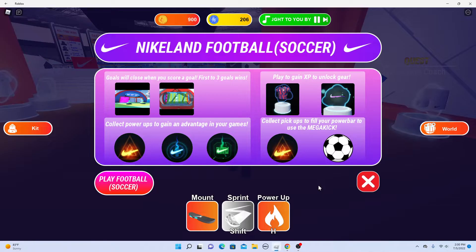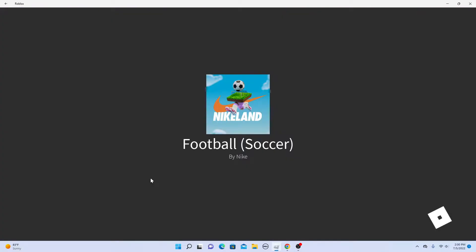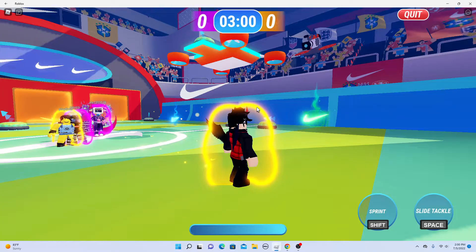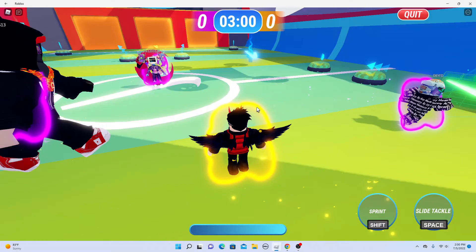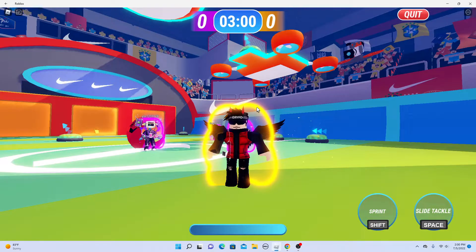This takes a couple of rounds of grinding to get. I'm just going to be doing another round. The next level where you get a prize is level 18 — level one gives you those UGC shorts and level 18 will give you a cool blast. So let's just get started.